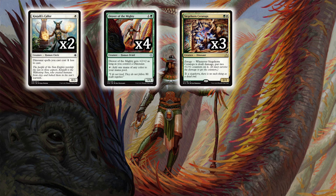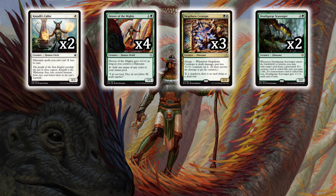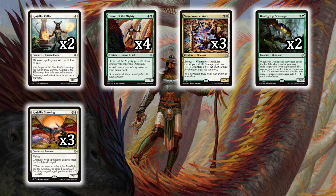In case we get some graveyard synergies, we've got Death Gorge Scavenger, which is a 3/2. When it comes into play or attacks, you may exile a target card from a graveyard. If it's a creature card, you gain two life; if it's a non-creature, Death Gorge Scavenger gets +1/+1. With all the Golgari decks floating around, this gives you added main-board presence to handle that.